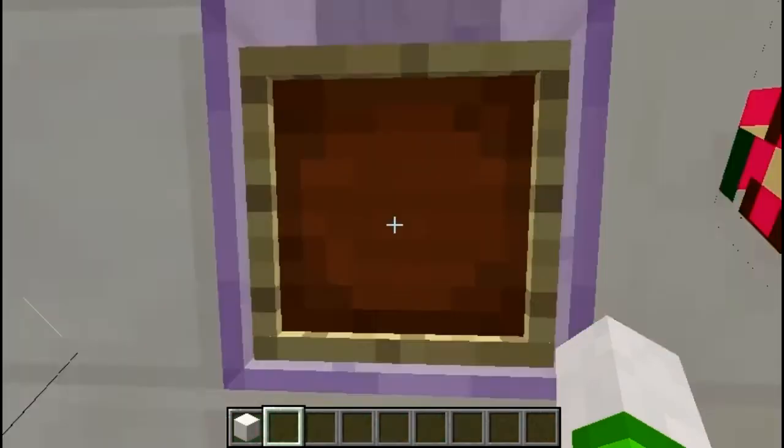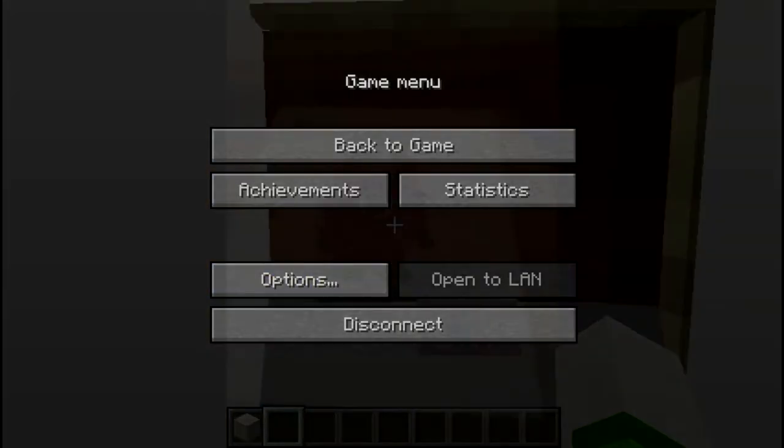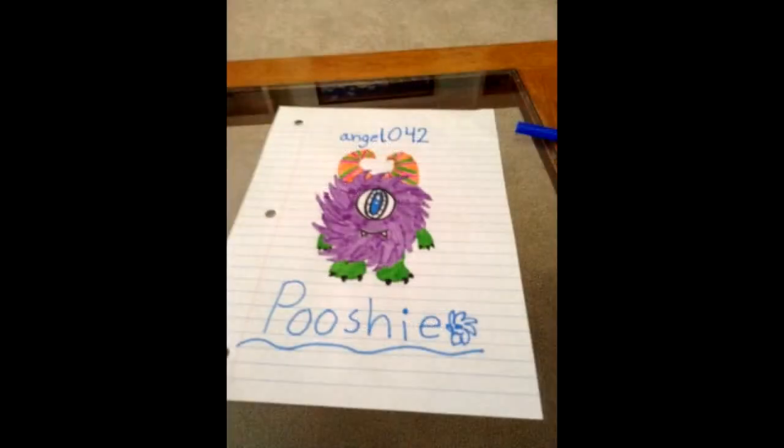We are here to show off. This one is by Angel042. He made — I think it's Poshi. It looks like a purple monster with a little eyeball and green little claws everywhere. And I love the horns — they're super awesome, almost like the shape of a heart. It's like a giant fluff ball. It looks like a cute, friendly monster. You wouldn't be scared; you'd want to be friends with it. I definitely loved it. Thank you so much.